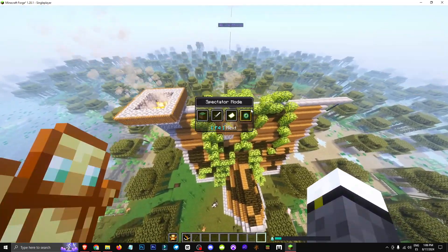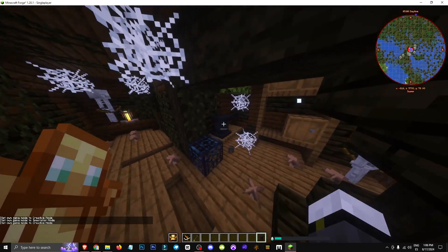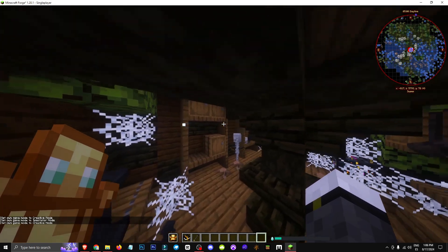Inside, it's pretty basic with different levels and structures. There are chests, a cursed cage, and a pedestal — probably the best loot in the house.